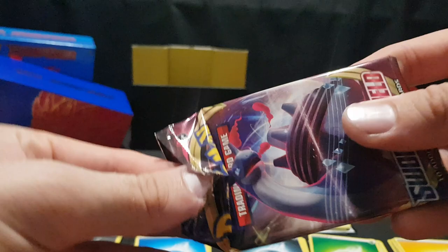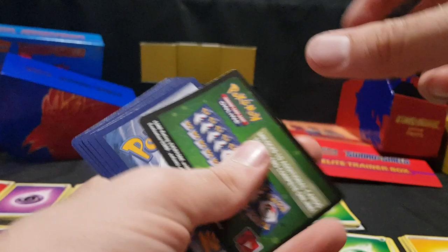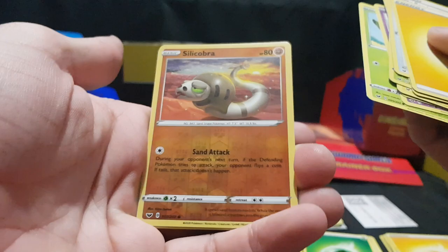And now let's move on to the second last pack of this Elite Trainer Box — we still have one more after that, which is the lucky random one I bought, so let's see how we go. There we have the code card. Energy, Vitality Band, Haunter, Thwacky, Chinchou, Krabby, Mincino, Galarian Ponyta, Cobra, Cotany. We have Silly Cobra Reverse Foil. And we have Orbeetle.